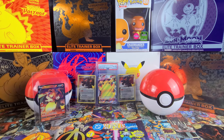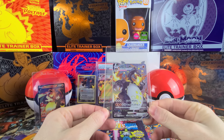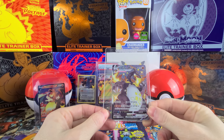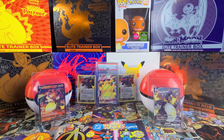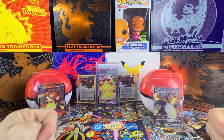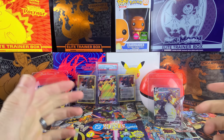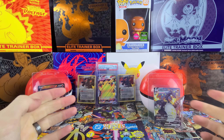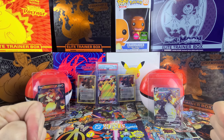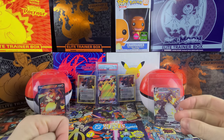And then the last one is the one we pulled on the channel — the awesome looking Charizard VMAX from the Shiny Star V box we opened here on the channel. I'm going to be sending these five cards out to PSA and hopefully it doesn't take too long. They said the turnaround time is going to be about three months. But luckily you guys aren't going to have to wait that long because this is YouTube and everything is pretty much instant.